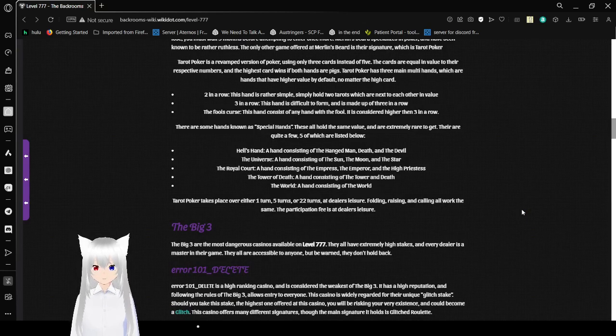There are also Special Hands, all holding the same value and extremely rare to get. Five are listed: Hell's Hand (the Hanged Man, Death, and the Devil), The Universe (the Moon, the Sun, and the Star), The Royal Court (the Empress, the Emperor, and the High Priestess), The Tower of Death (the Tower and Death), and The World (the World card alone).